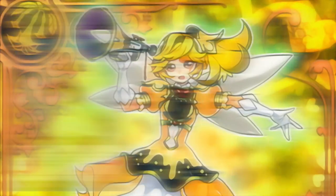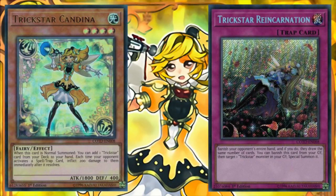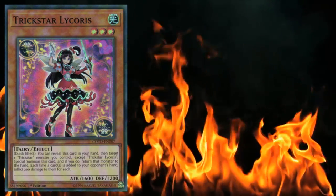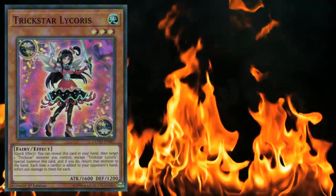Trickstar is an archetype comprised primarily of light, fairy-type monsters. The strength of this deck lies in its ability to disrupt your opponent's plays while simultaneously burning away at their life points. The central strategy for Trickstar is to deal small amounts of continuous effect damage through a wide array of different effects.